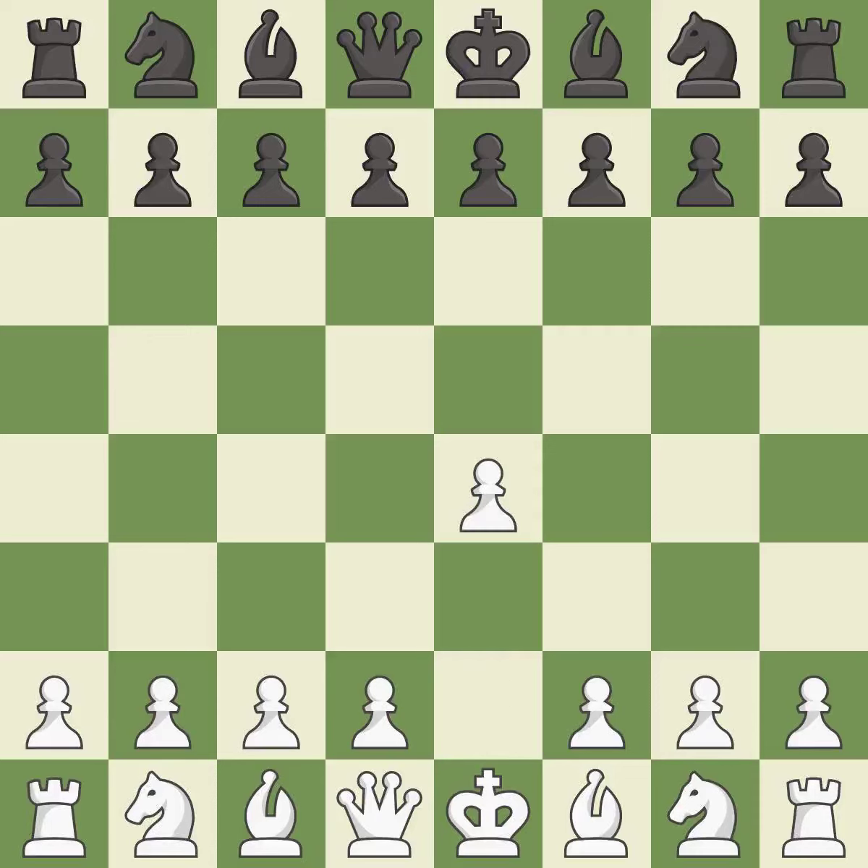Opening with the king's pawn controls the center and opens up the light-squared bishop and queen, often leading to sharp games. The Sicilian Defense controls the d4 square with the c-pawn. Nf3 develops the knight toward the center to prepare for a d4-pawn push, where the knight will recapture if black captures on d4.